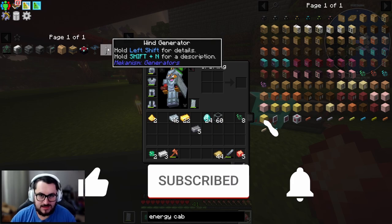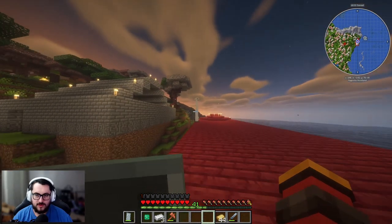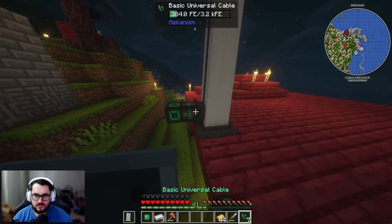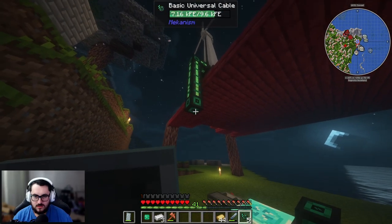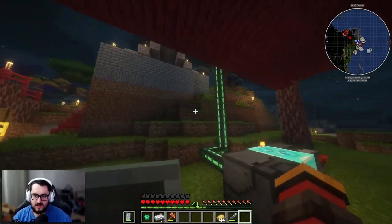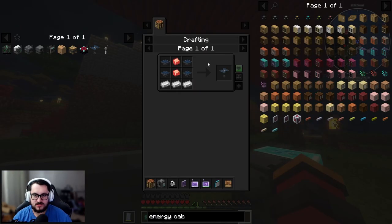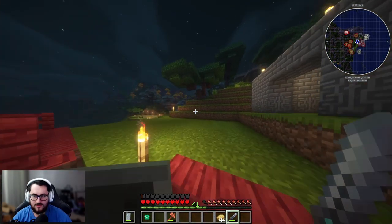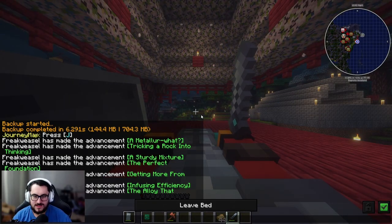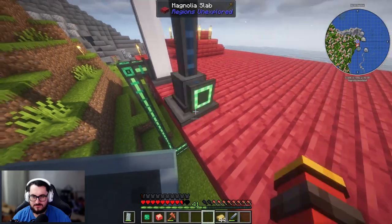Let's get the actual Mekanism generators up and running. We'll start with a wind turbine. With the wind turbine acquired — I had it facing the wrong way — I can now output energy into anything I need. With those two working and actually having energy, I also want to make the advanced solar generators. The solar panel won't work at nighttime, so let's head to bed real fast.